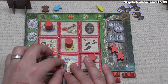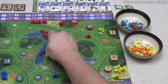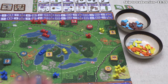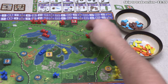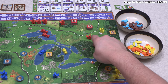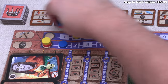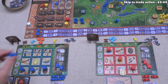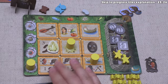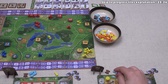Blue places their last pawn on the turn order track since they've already used three board actions. Yellow takes the final action of the round: the trade action. Each trade action has three steps. The first step lets you potentially trade resources — fish, leather, beans, corn, or pumpkins — using your canoes: one trade per canoe on the board. If you do at least one trade, you must do a smallpox check by drawing the top mask card. If it shows a skull, one native is removed to your longhouse.